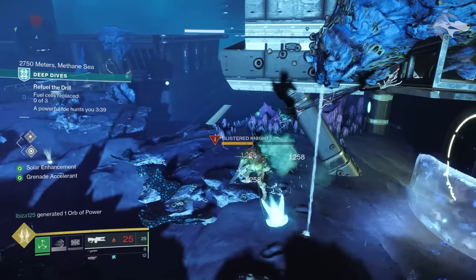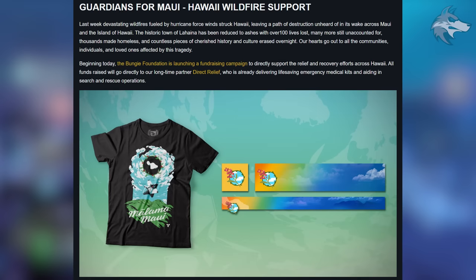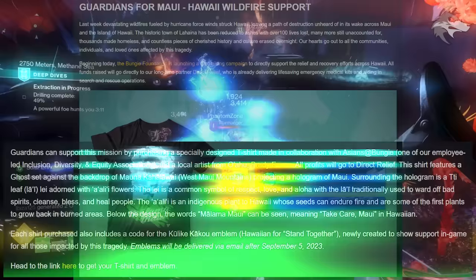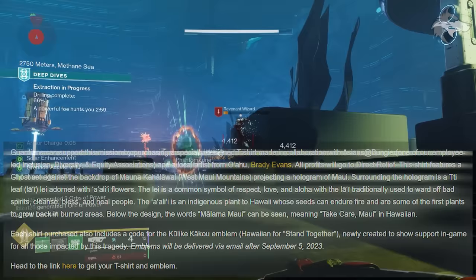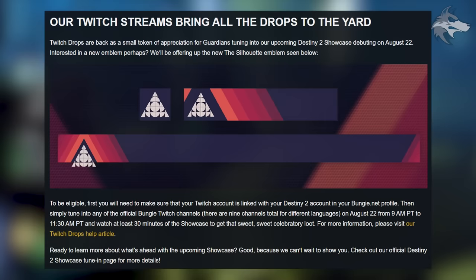In the TWID they also talk about Guardians for Maui and the devastating wildfires fuelled by hurricane-force winds that struck Hawaii recently. Beginning today, the Bungie Foundation is launching a fundraising campaign to directly support relief and recovery efforts across Hawaii. That includes a pretty cool t-shirt — actually quite a nice design — and the same for the emblem as well. Guardians can support by purchasing a specially designed shirt made in collaboration with Asians at Bungie; each shirt also includes a code for the emblem, delivered via email after September 5th. A really cool initiative, with some nicely designed rewards.